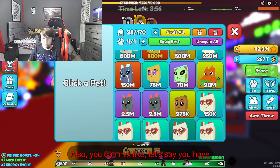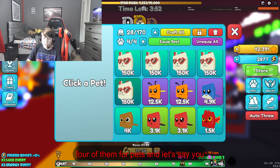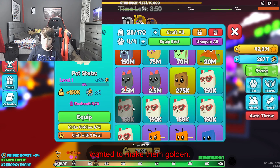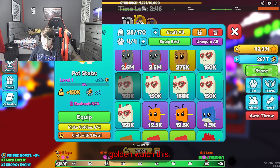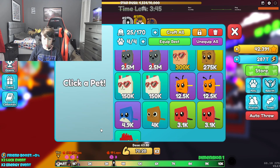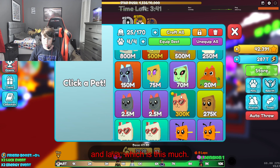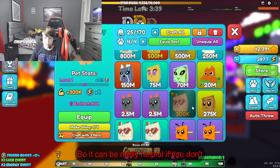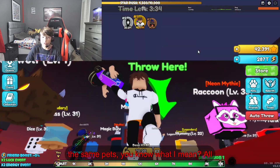Also, you can mix. Like, let's say you have four pets and you wanted to make them golden. I'm going to make all of these llamas golden — watch this. I made it — all those llamas into one golden llama, which is this much. So it can be really helpful if you don't have the best pets but you have a lot of the same pets.